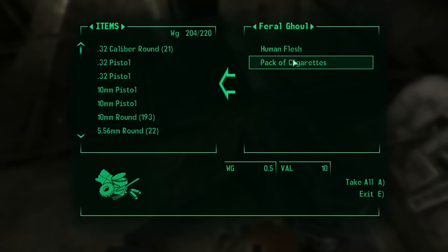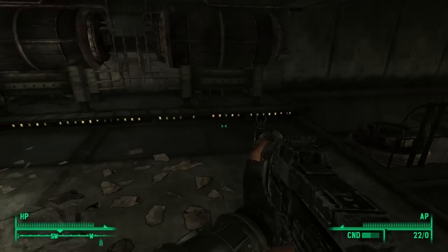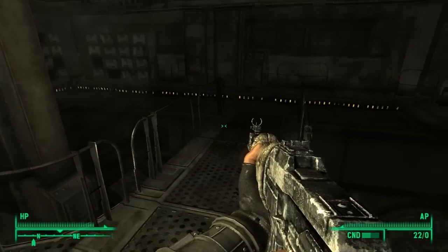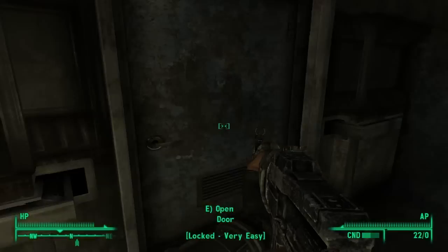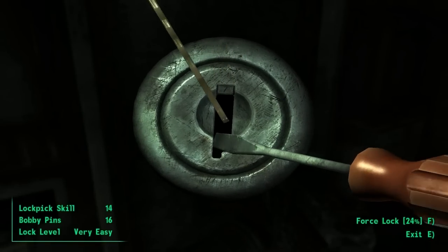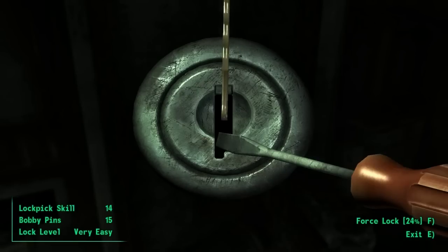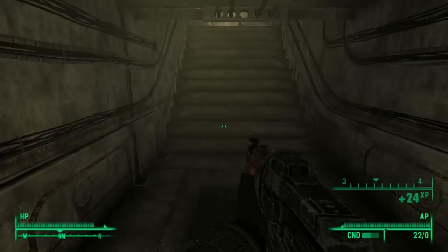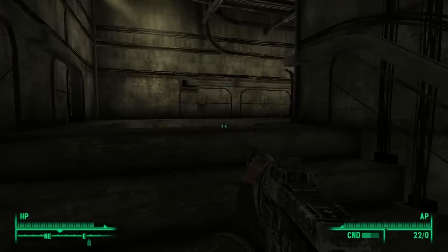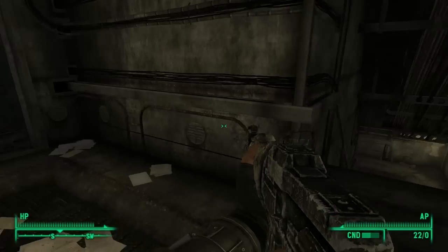Human flesh. No thanks. Oh! HP plus 25 — let's take that. We're gonna become cannibals. There's a door here. Let's go check it out. It's another one of these. Oh, now I get it. Door to Tenley Down. Friendship.